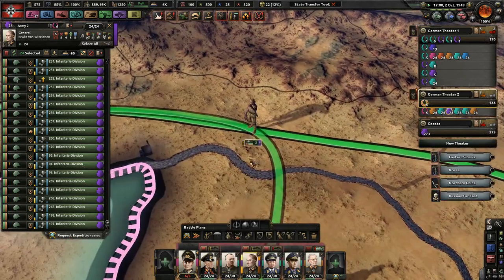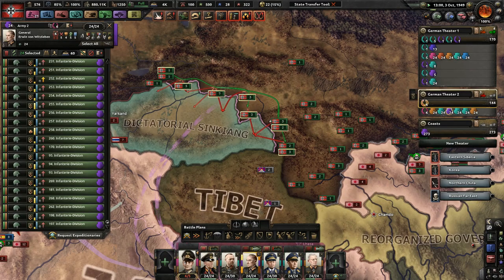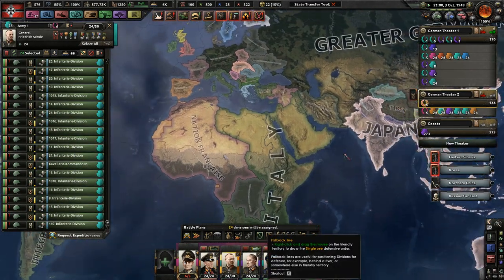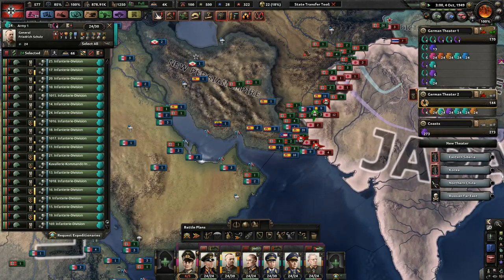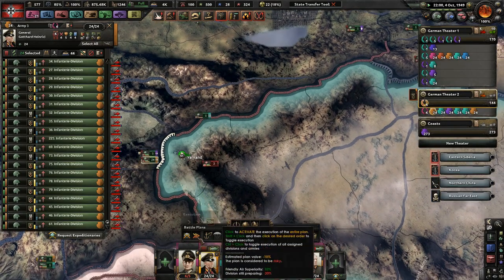You are headed toward dictatorial Sin Kiong, so if you can go, go ahead — just don't be too crazy about it. You guys are in America doing nothing — that's not cool. And then you are just hanging out here.